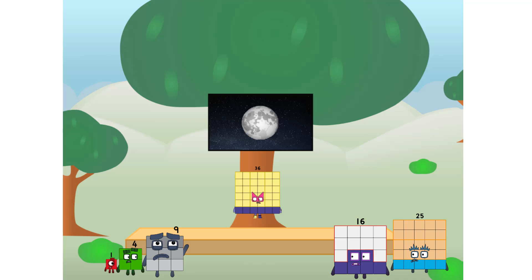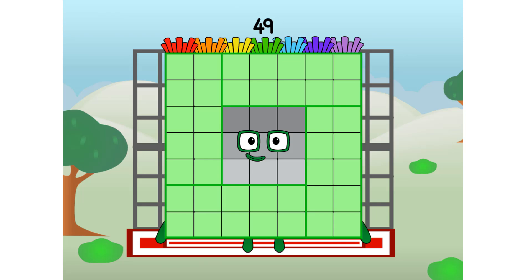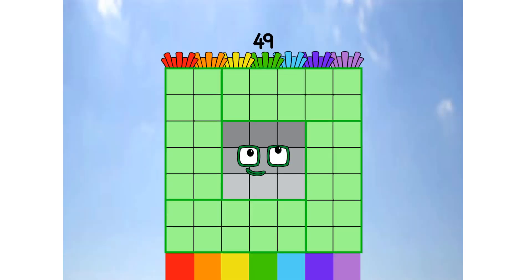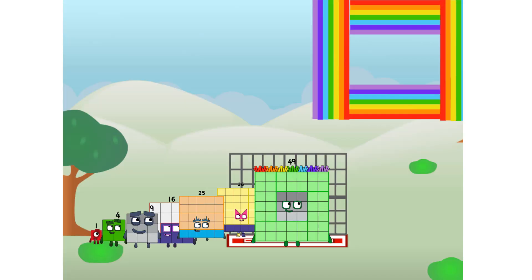All the way up there, we call in some friends — some big square friends. Forty-nine commencing rainbow test flight. All systems checking out. Seven by seven. Wish me luck. Whoa-oh-oh! Hee-hee-hee! Yowzer. Didn't get that high, but I did just invent the square rainbow. Guess you've got to give it a go to get lucky.